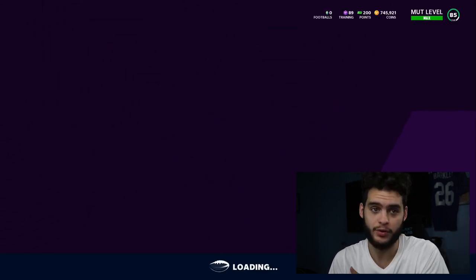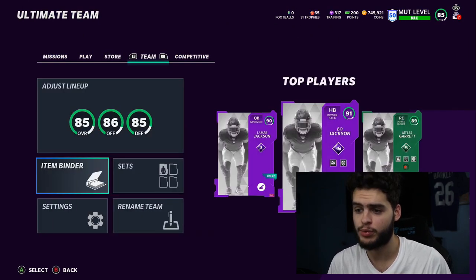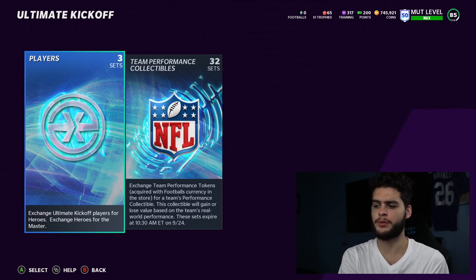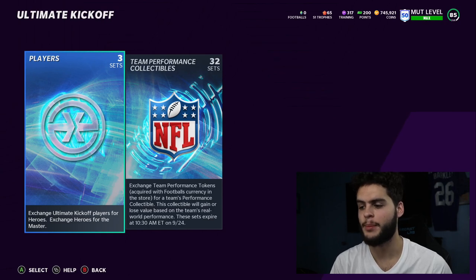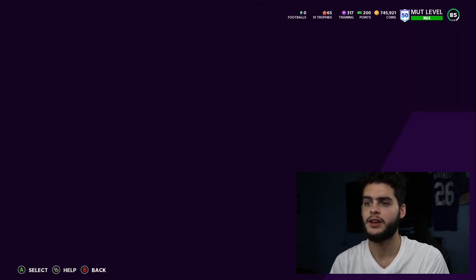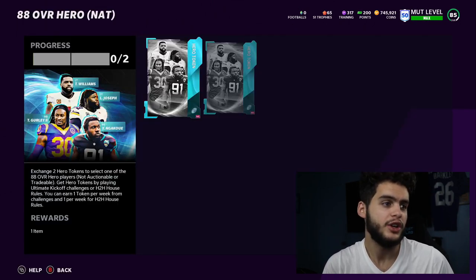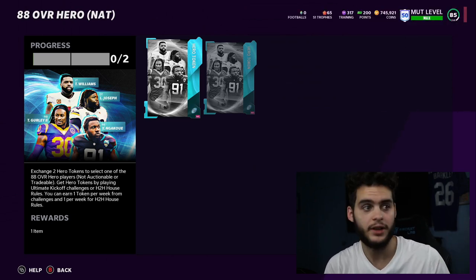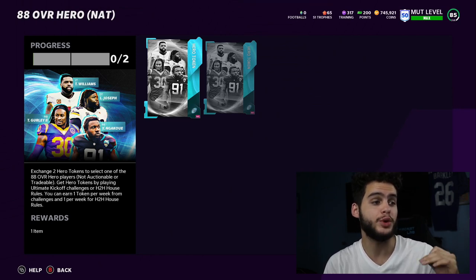They separated it like that — they should have just done two separate rewards. Classic wanting to keep you prolonged throughout the promo. Going over to sets, we have the ultimate kickoff sets with subcategories: players and team performance collectibles. For the 88 overall hero set, you need two tokens and the result is a non-auctionable, non-tradeable card — you can't sell it. Get hero tokens by playing ultimate kickoff challenges or head-to-head house rules.